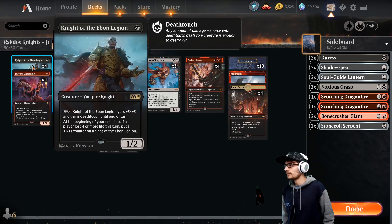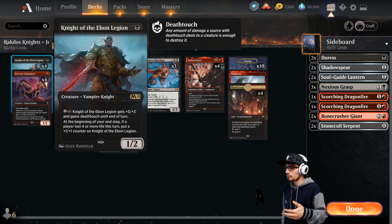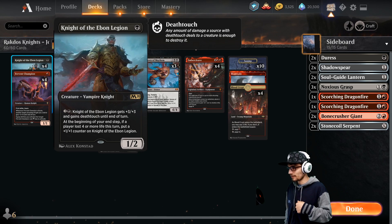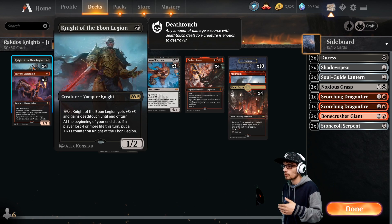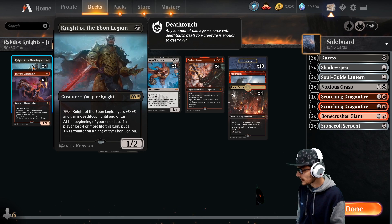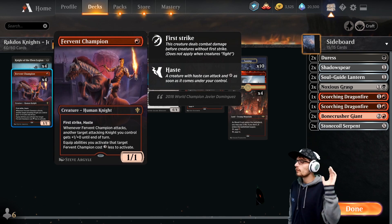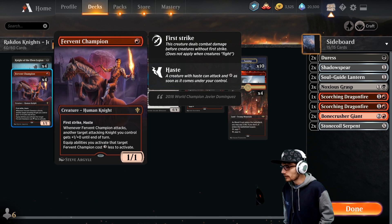We've got four copies of Knight of the Ebon Legion — a 1/2 in which we can pay three to give it +3/+3 deathtouch until end of turn. At the beginning of your end step, if you've dealt more than four damage to an opponent or they've lost more than four life this turn, you get a +1/+1 counter on Knight of the Ebon Legion. Four copies of Fervent Champion — a 1/1 with first strike and haste.